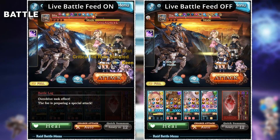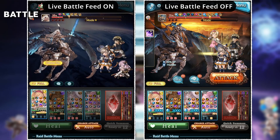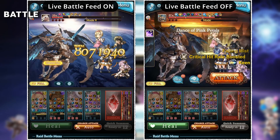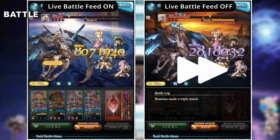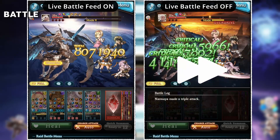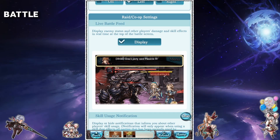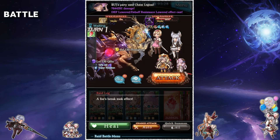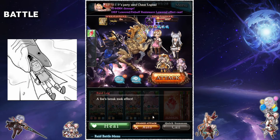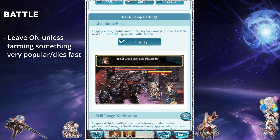For example, you can see in this footage here that my skill doesn't come out until Go-HL finishes its phase change animation. Whereas in this clip, my skill comes out before the boss's animation, which I can then refresh if it's quicker to do so. Another raid where this setting might be really useful is in Huanglong and Kiren. This raid has absurdly long animations and if you get unlucky, you just won't be able to get a single attack in because you'll be stunlocked by animations. So my recommendation is leave it on most of the time and turn it off if you're farming something very popular.